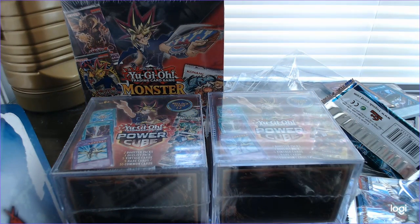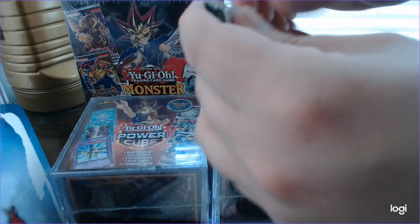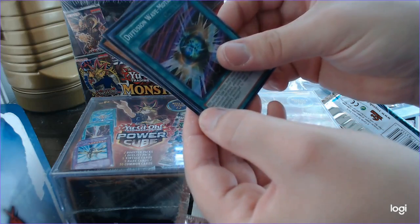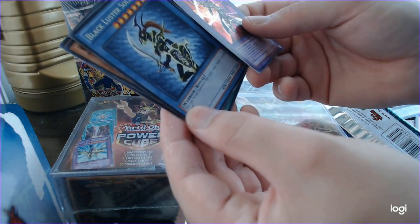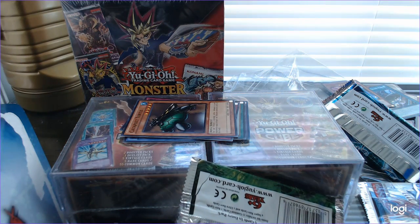I almost forgot we've got the Duelist Packs. Let's crack Duelist Pack Yu-Gi first. Catapult Zernal, Light Force Sword, Diffusion Wave Motion, Dark Paladin for an ultra rare, and Black Luster Soldier. Very nice Dark Paladin — might add that to my Dark Magician deck.